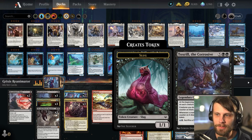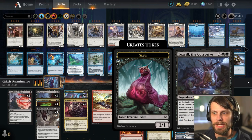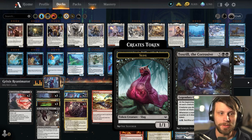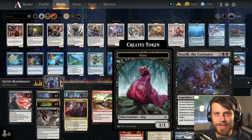We also have Toxrill as a two-of, which is really good for dealing with creatures. Over the long term of the game this is difficult to deal with because it'll immediately start to shrink everything on the opponent's side of the field. It works great against things like Titan of Industry as well — that comes in as a 7/7 but Toxrill is gonna shrink it down a little bit every turn, so you start to outpace it very quickly.